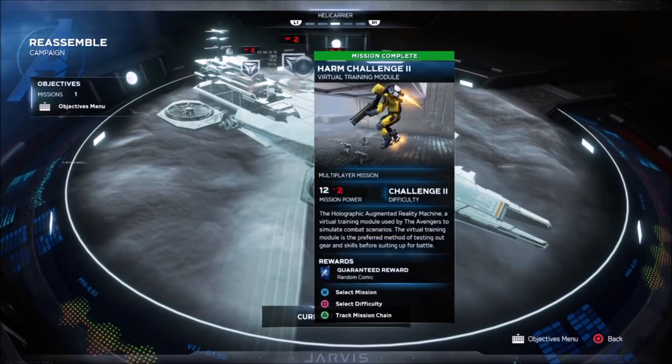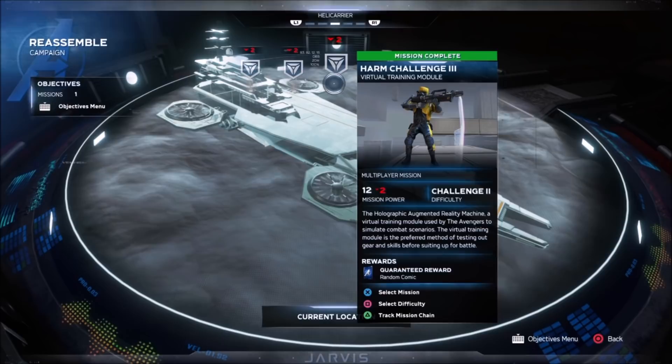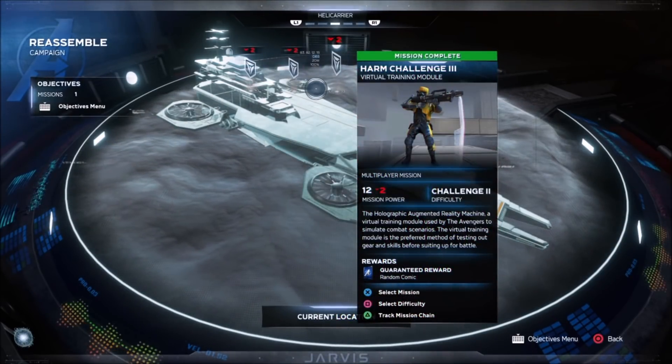Completing all three HARM challenges will unlock something for the main game, including the Hulk Smasher pickaxes. They do get harder with difficulty, but you can actually play them with friends, which makes them quite easy.